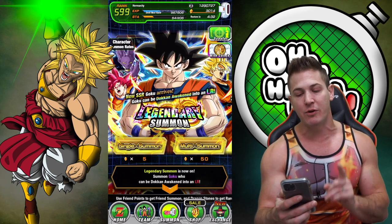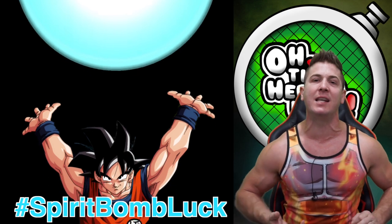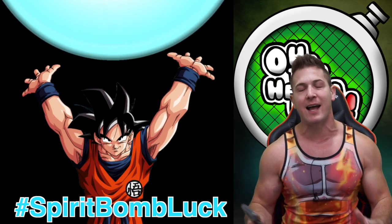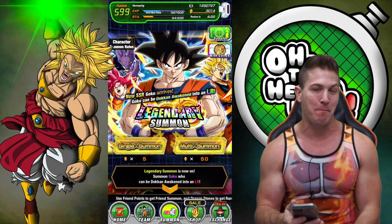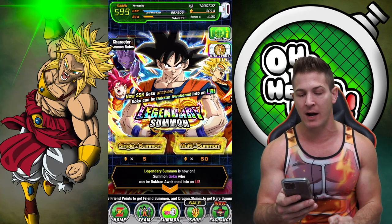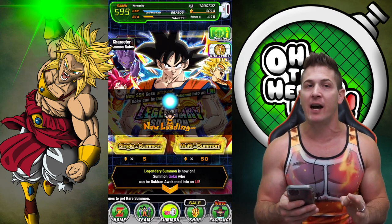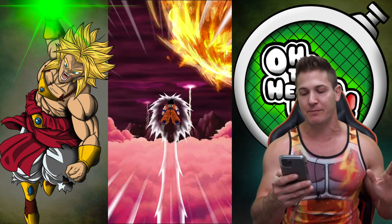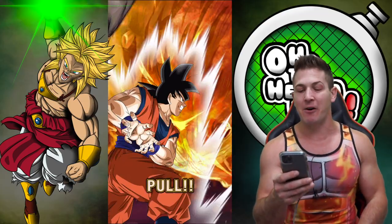But for today, we're only doing 200 stones. So if you want to take advantage of the Spirit Bomb luck we're about to generate right now, whip out your phones and let's hit this banner. We want LR Int Goku right out of the gate — let's just do a one and done and then maybe we can do something else.